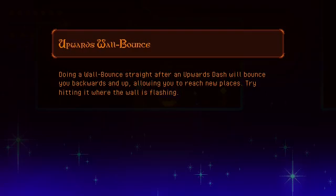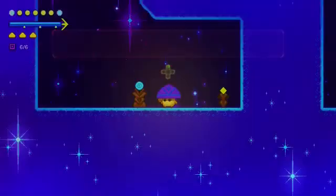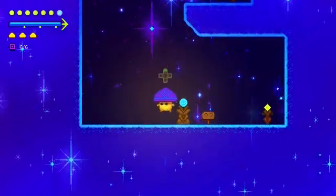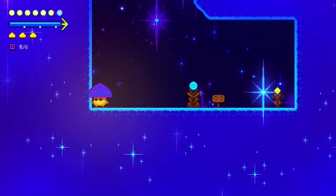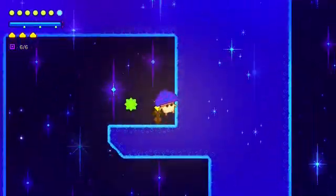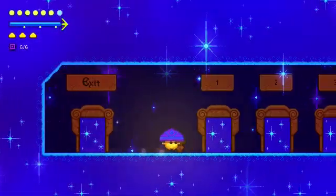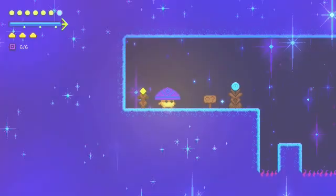Doing a wall bounce after an up dash will bounce you backward and up. Try hitting where the wall is flashing. So that's one clear.